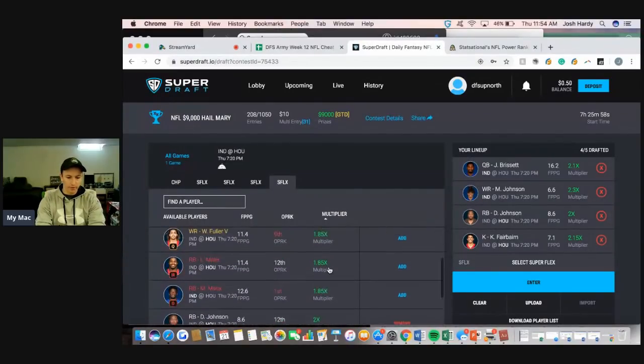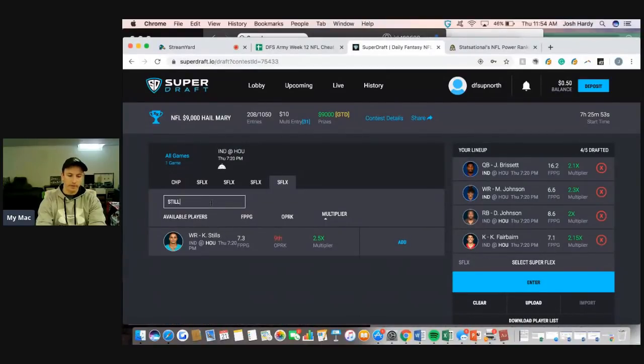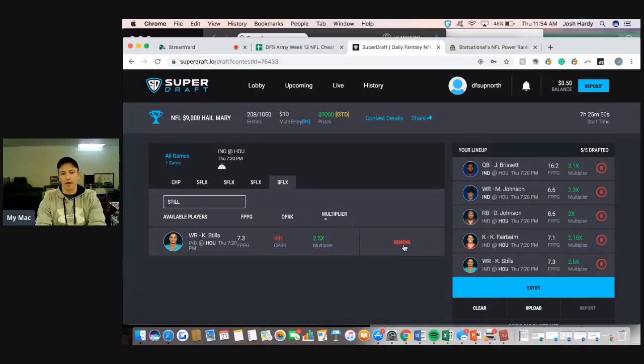You could run double QB with DeShaun Watson. If you go Stills, you're assuming Watson doesn't have a big game — that 1x multiplier on Watson won't do much for you, but Stills at 2.5x catching a touchdown and 50 yards could be in there too. That's kind of how I'm going about things on SuperDraft tonight. The prize pools have gone down a little bit but it's still a fun site and I like how the multiplier changes the strategy.